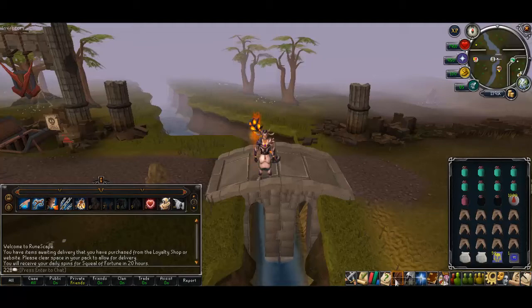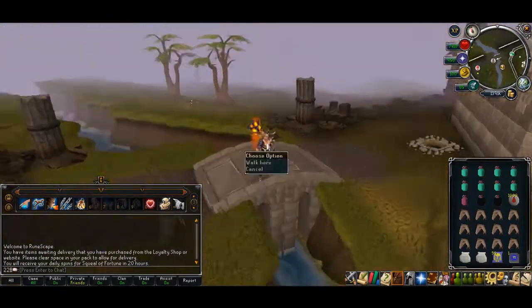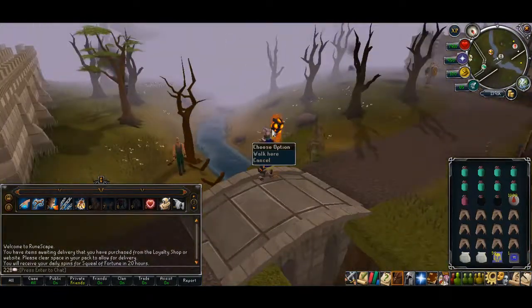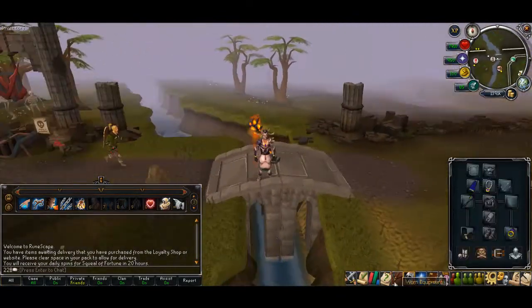Welcome to a Glacor guide. This is basically a welfare guide for people who have about five million GP. You don't really need that much money.